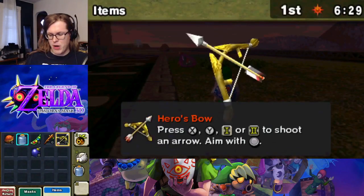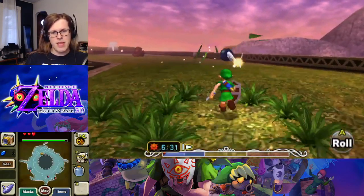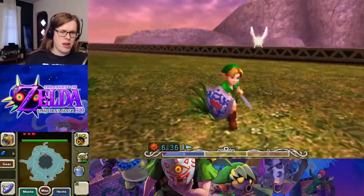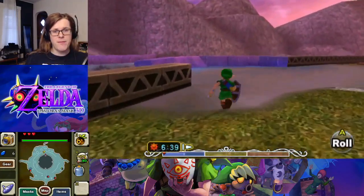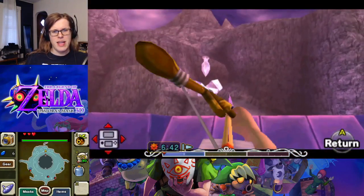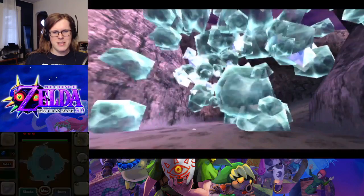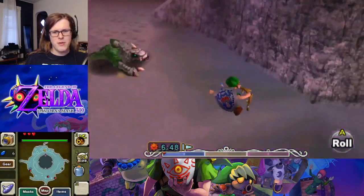We are actually going to need our bow. So that is how they lock out the area — you're going to need the bow. Similar to how to get to the ocean, you're going to need the item you get, at least, in this dungeon. I always like kind of knocking this down from this distance, because the path has now been opened. We just need to get there.